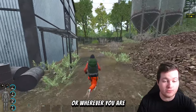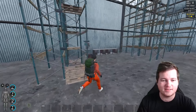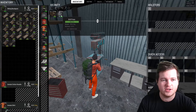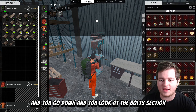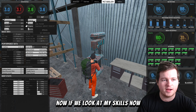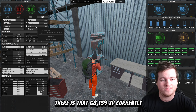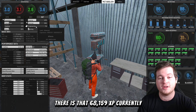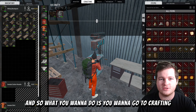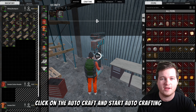Or wherever you want — anywhere with a lot of metal — so you can loot cars and all sorts of stuff to get metal. Then all you need to find is a drill press. I found a load of metal here. If you have a nice big backpack, you can fill it up full of metal and get all this XP.